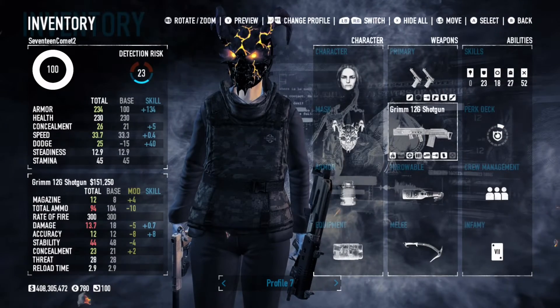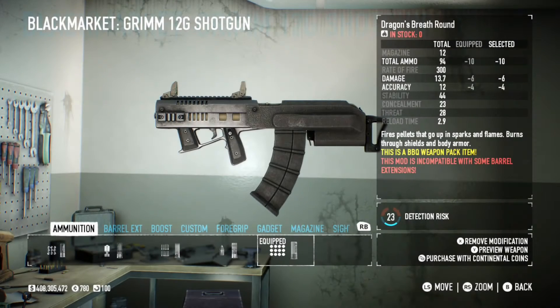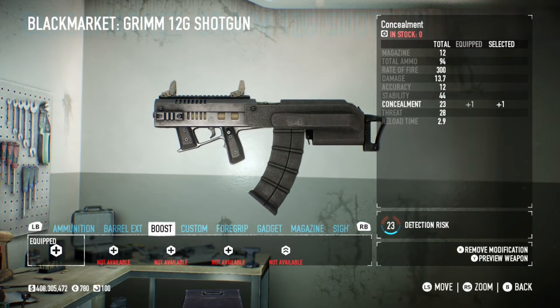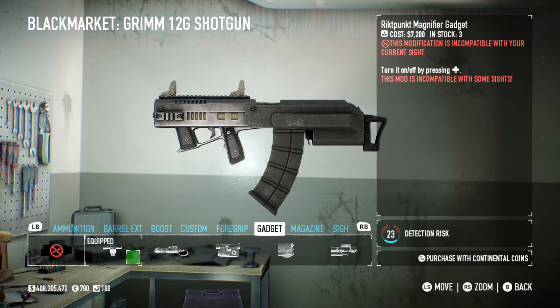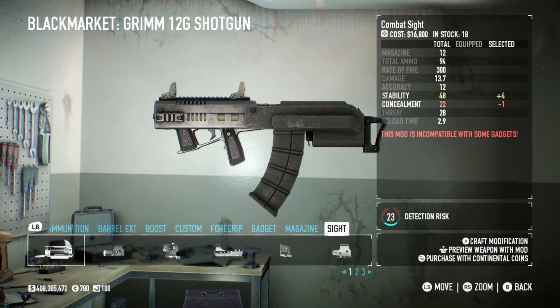For the secondary, it's the grim 12 gauge shotgun, modded like this: dragon's breath rounds, a concealment boost, auto fire, little brother foregrip, compact laser module, and finally the big brother magazine.